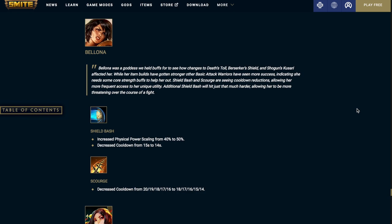Bellona's Shield Bash increases physical power scaling from 40% to 50% and decreases the cooldown from 15 seconds to 14 seconds. Scourge decreases the cooldown — it was 20 at level 1 and 16 at level 5, now it's going to be 18 at level 1 and 14 at level 5.